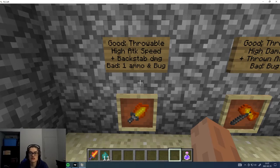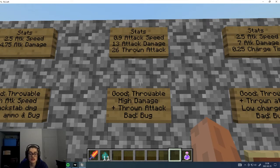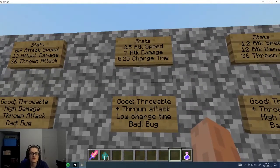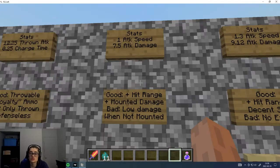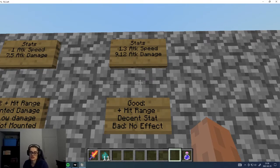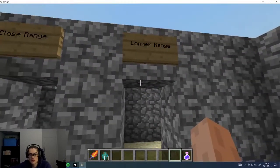The throwing axe has a couple of ammo — as long as you have at least one ammo left you can still use it for close combat after throwing. There's also the throwing knife with good attack speed and decent attack damage. The lance is useful when you're on your mount — it gives you 200% more damage and lets you hit from further away with Reach 1, but it's not worth it if you're not going to use it mounted. The spear has decent attack speed and good attack damage but no special effect — just the basic stats.